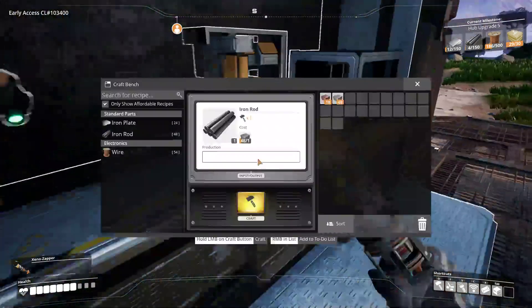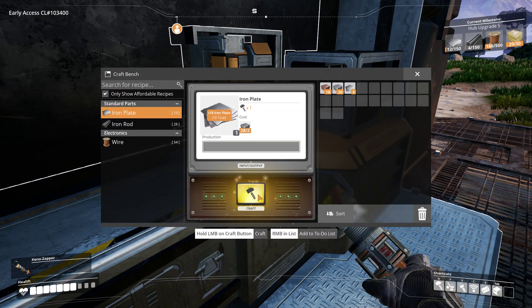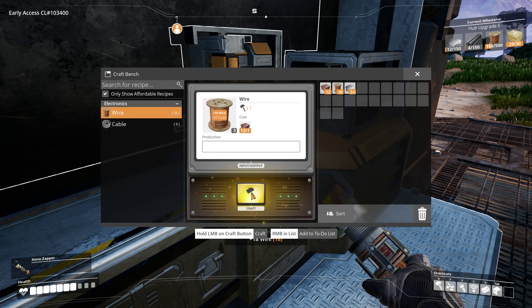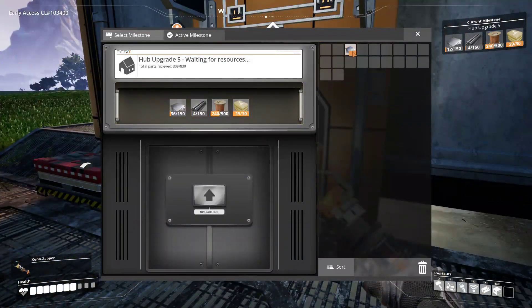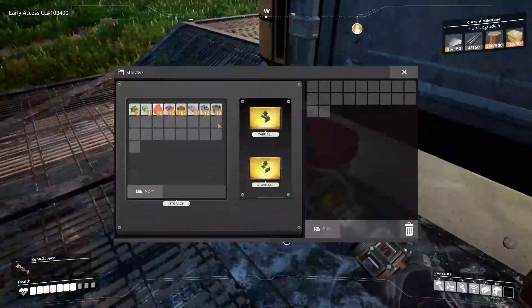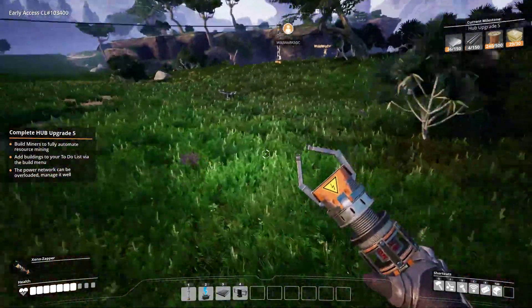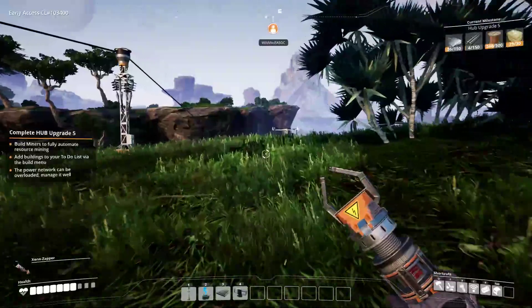What do you mean I'm out? It says I can make 24. There's another 50 wire. We're getting there. I need more stone because that 29 concrete is bugging me. Oh, you're already getting conveyors set up!